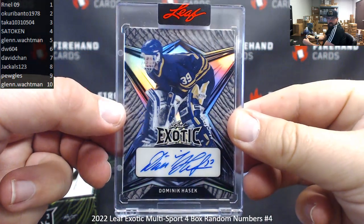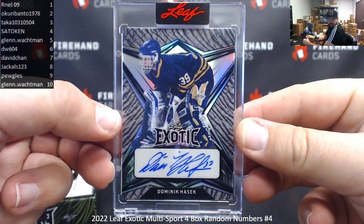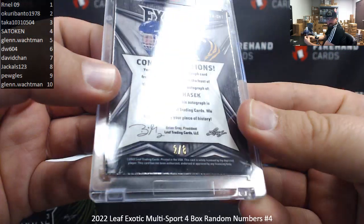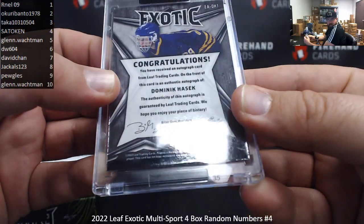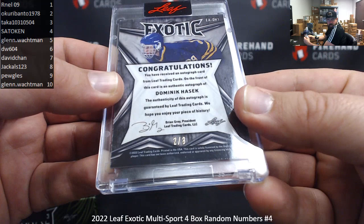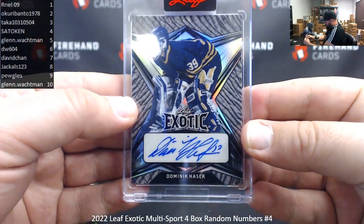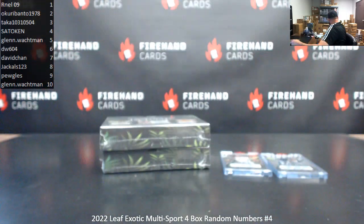Next up is Dominic Kashuk, the Dominator — that looks like an Elephant Skin. Serial number is two of eight. So that's two spots for Okuribato — one spot, two hits. Very nice.